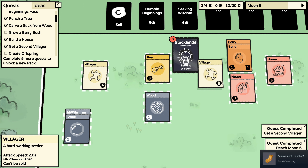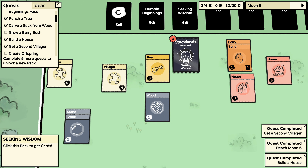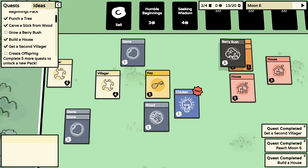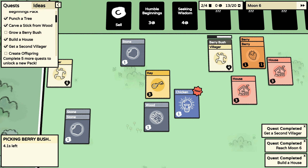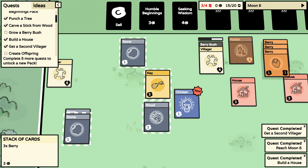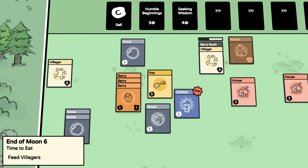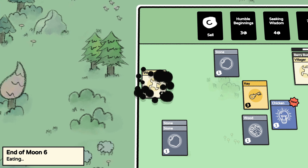I sold that. I'm gonna sell one of the wood to buy seeking wisdom because I am — hey, another villager! Harvest the bush so you guys can eat and not die. Cool — and another rabbit! Rabbit, you're destroying my...